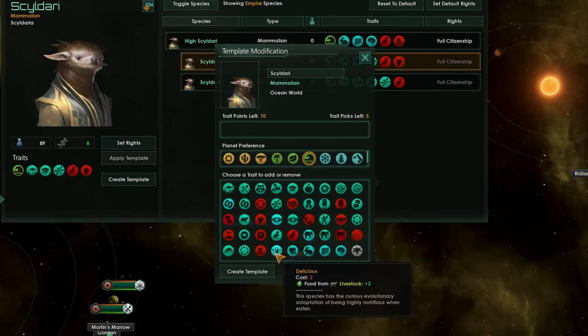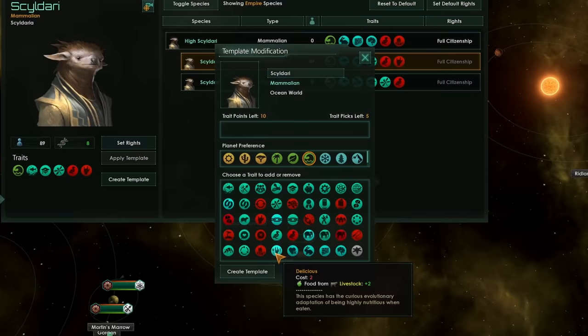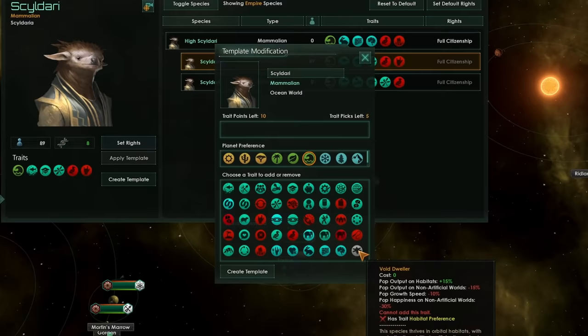Finally, if you're having some food issues and you've invaded some foreign worlds, you can modify the xenos on those worlds and give them the delicious trait. That means if they are livestock slaves, they'll produce an additional plus two food. It's also worth mentioning you can put such great traits on as void dweller if you manage to get your hands on a habitat preference species.